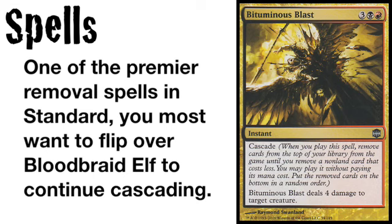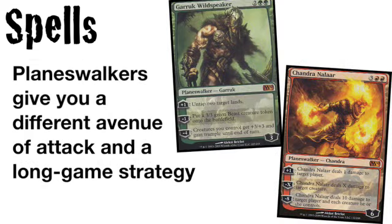The final spells for the deck are often toss ups, including the powerful planeswalkers of Garrick Wildspeaker for his ability to make 3-3 beasts, or Chandra Nalar for dealing with Baneslayer Angels, opposing Broodmate Dragons, or just providing a surefire game win if given a few turns by herself.